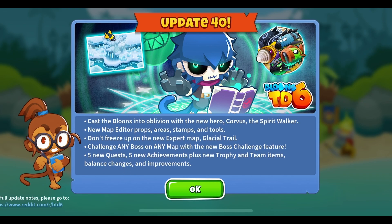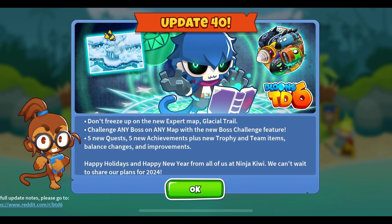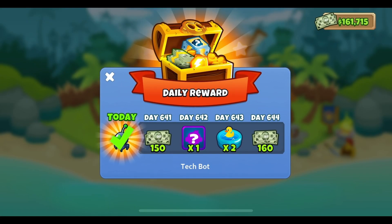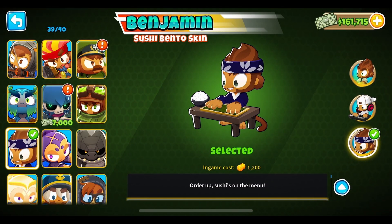There are some new map editor features we'll go into in another video, plus the new expert map Glacial Trail. You can challenge any boss on any map with the new boss challenge feature — that's cool. I actually did not hear about that before today. I did hear about the new map, but the boss challenge feature is news to me. There are also five new quests, five new achievements, plus new trophy and team items, cosmetics, improvements, and balance changes. It doesn't seem like there are as many balance changes in this update as there have been historically, but we'll get into that in the next video.